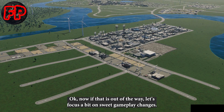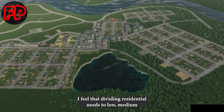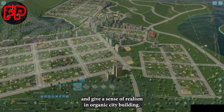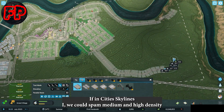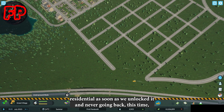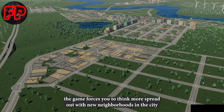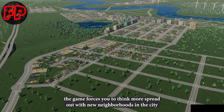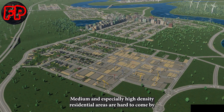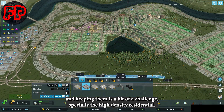Let's focus a bit on sweet gameplay changes. I feel that dividing residential needs to low, medium and high density is a good way to spice up things and give a sense of realism in organic city building. If in Cities Skylines 1 we could spam medium and high density residential as soon as we unlocked it and never go back, this time the game forces you to think more spread out with new neighborhoods and cities. Medium and especially high density residential areas are hard to come by and keeping them is a bit of a challenge.